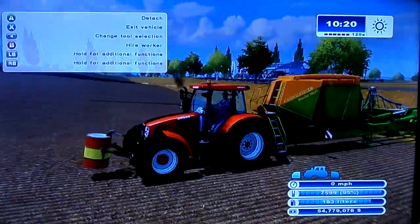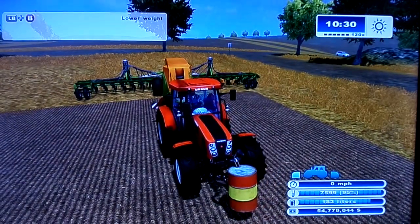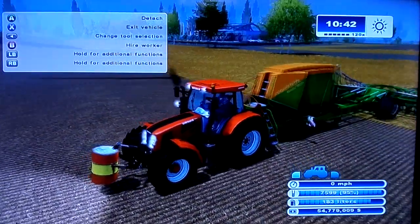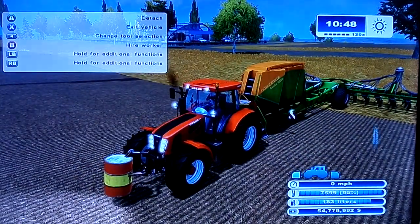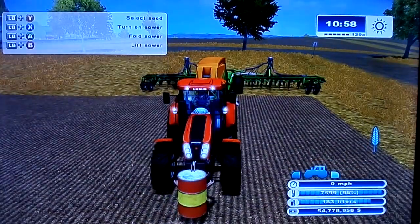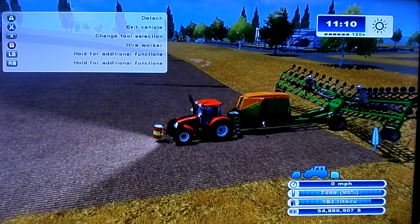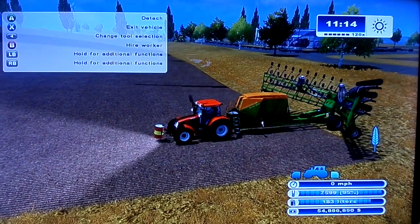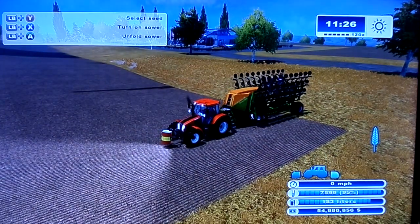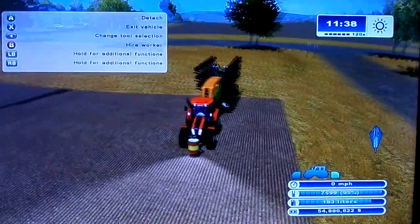That's a lovely looking tractor, it's a Ursus. It's a nice one - looks really nice. It's not as powerful, but that's the biggest seeder in the game - the widest. Look at that, it's just really big. Let me just fold this - looks really amazing. See how many wheels there are. You can choose the seeds as well, using the left button.